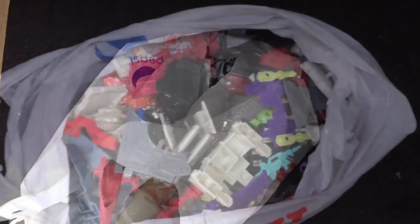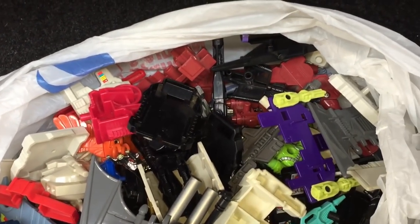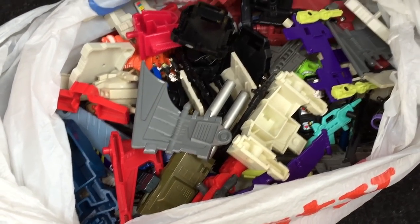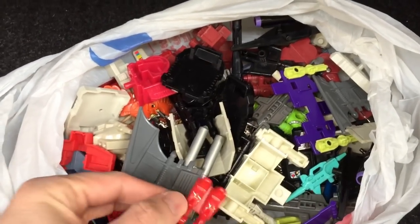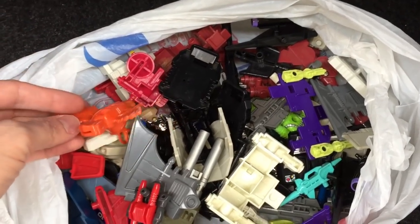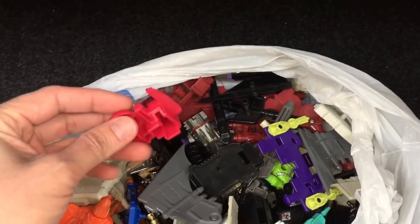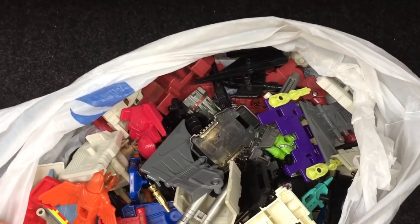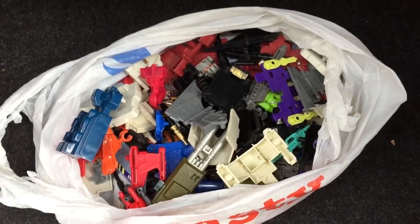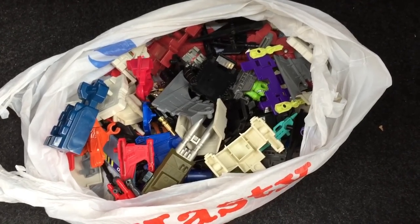Now we'll take a quick look at the accessory bag. Right on top, I can see one of the wings for G1 Grotesque, which is a really good sign — I hope they're both in there. There's the waist piece for G1 Devastator, which, if I'm not mistaken, came with Long Haul. Here's one of the Target Masters — I'm just forgetting which figure he came with. I've got no idea what this bird belongs to; certainly not a Transformer. Here's a little radar dish — if I'm not mistaken, this was a piece for Fortress Maximus, and so is this piece here. I can assure you that I didn't get Fortress Maximus with this lot, but those pieces are very expensive and certainly something I'll need if I decide to build a G1 Fortress Maximus for myself.